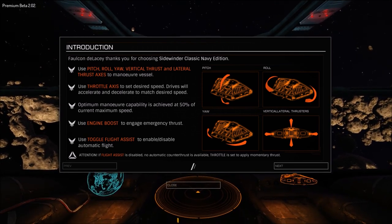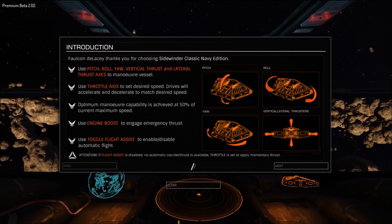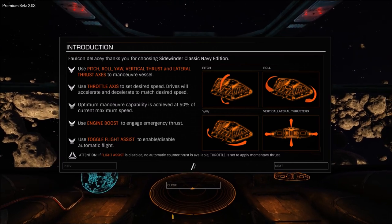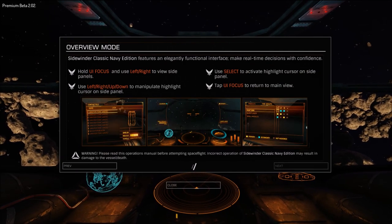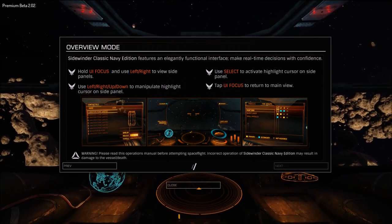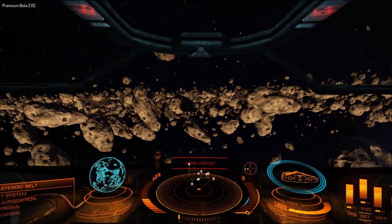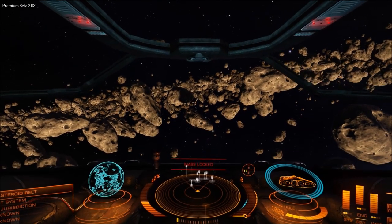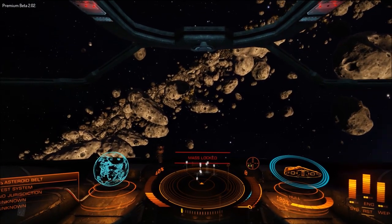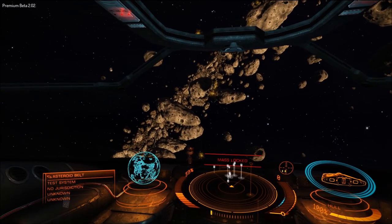When you start any combat scenario you're going to have a small introduction screen that pops up, giving you a little bit of information about things that will help you complete the scenario. The first introduction screen talks about how to fly your ship and the second one goes over a little bit about your UI. This is not a how-to-fly video, but I'll go over a little bit about the UI, describing what each of the parts mean and what they tell you to help you complete these combat scenario missions.